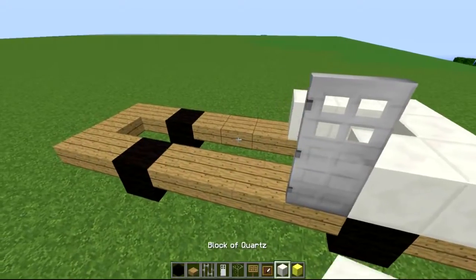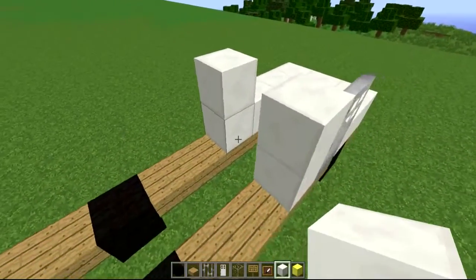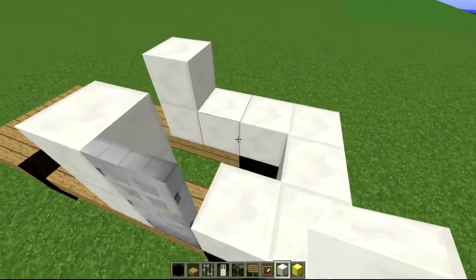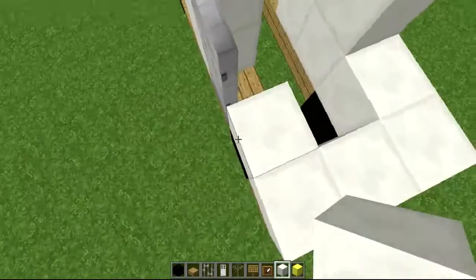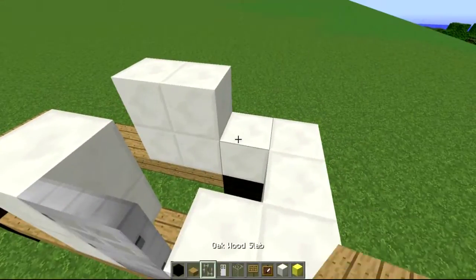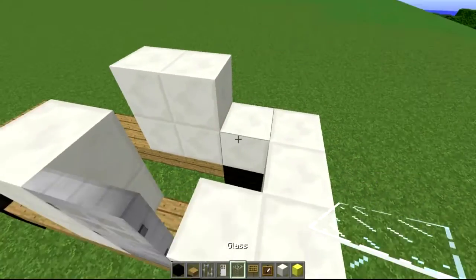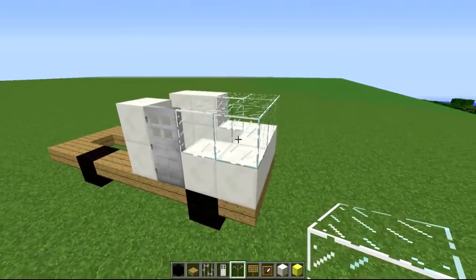After that, build an extra two blocks up on each side — one, two — same thing on the other side. On this side you want to come up an extra one, but not on the door side since there's a door there. After you've done that, you can put your glass in, which goes all the way around — it's very symmetrical the whole way through.